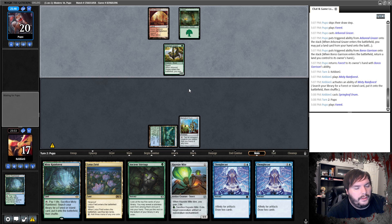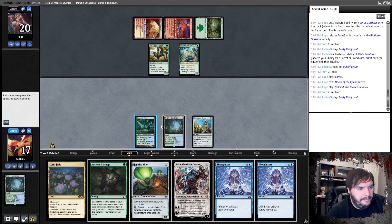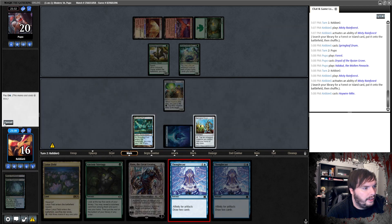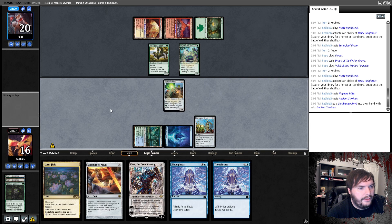Play a Forest. Dryad — sure. Play a Valakut, passes. Misty, crack Misty. Can't get too low against Amulet because they one-shot you. They cost three. Stirrings, Anvil — put it on the bottom. Pass the turn. We can instant speed tap this, sack it — but that is a possibility. We do need to find an artifact here to get this Anvil down with.